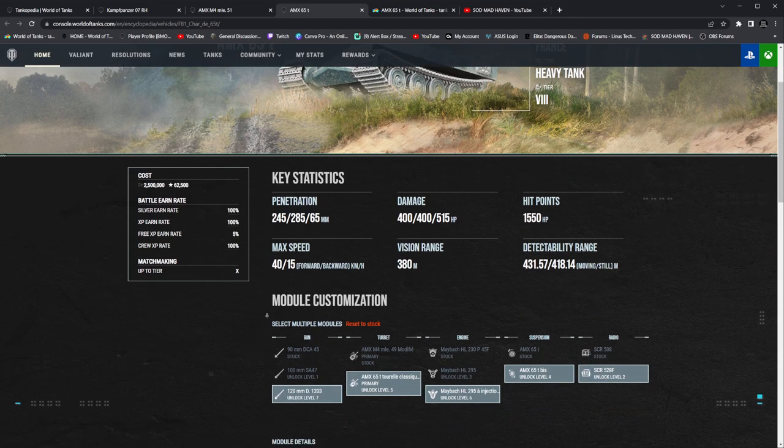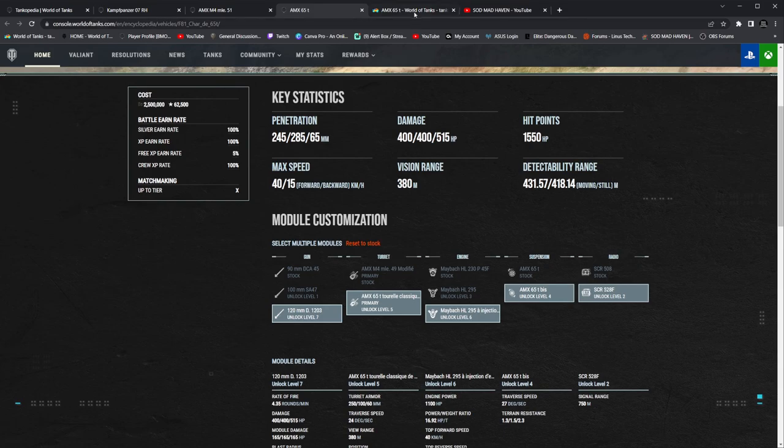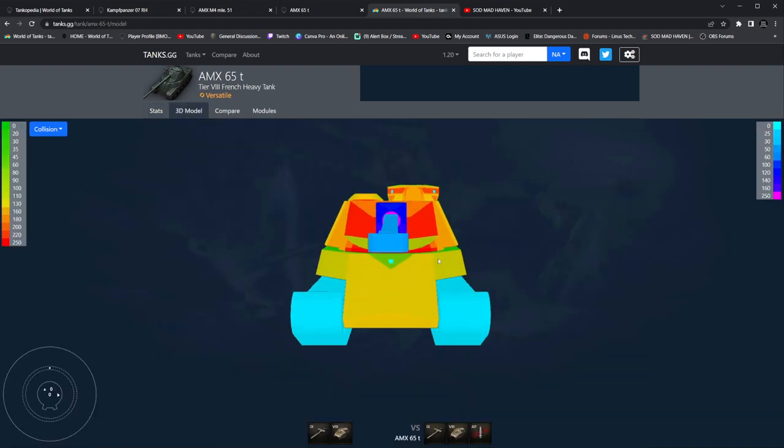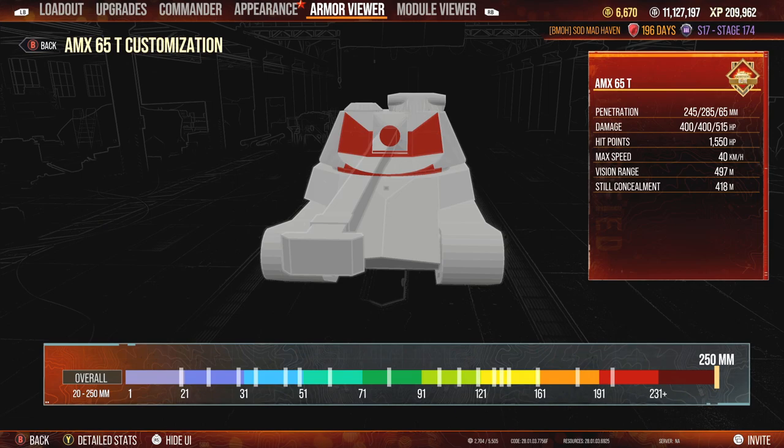Whenever we go over to PC and take a look at the gun, we have 252 premium pen with 218 standard penetration. So those penetration jumps are actually massive. When we go over to the 3D model here, we're looking at 220 on PC, while over on console we're looking at 250.